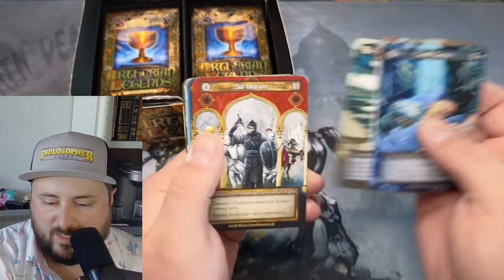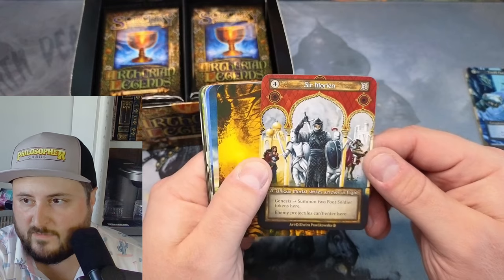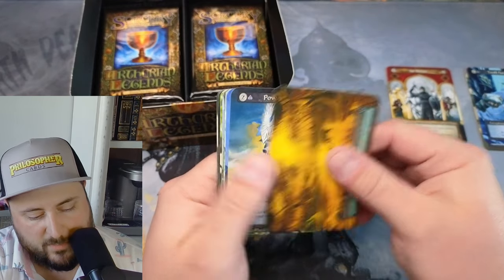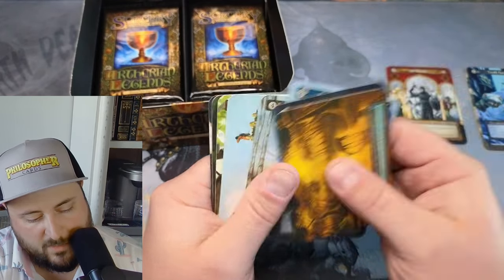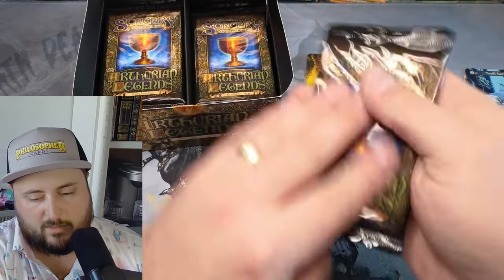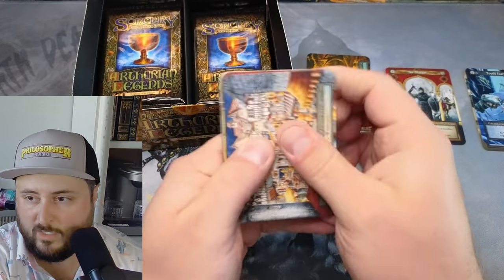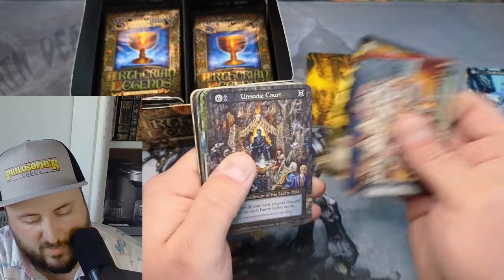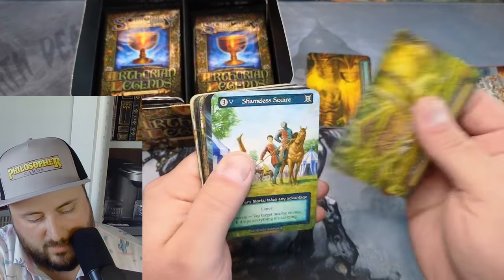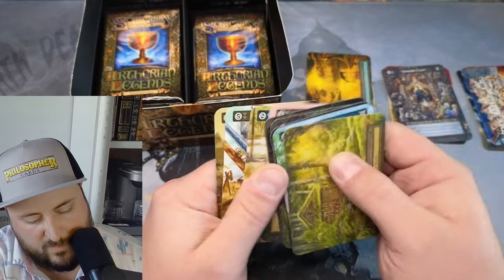We have the higher and lesser knights — that would be a lesser, so that's going to go into the elite pile. Fisher reckless — we're checking for curios and we're just going to go through until we open a whole case. This is going to be a fun day for me; I've never opened so much product in one sitting.